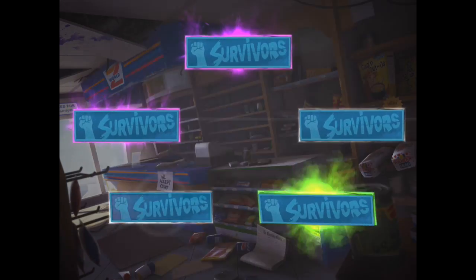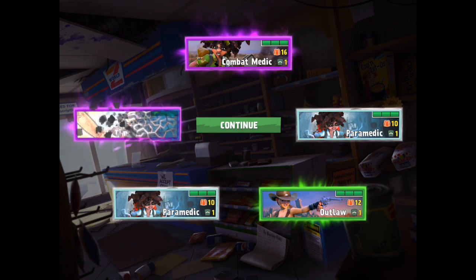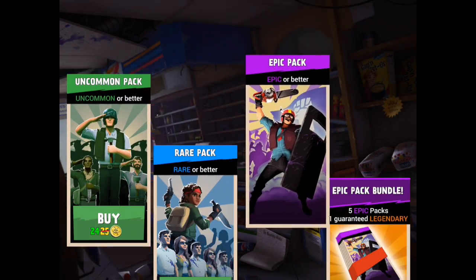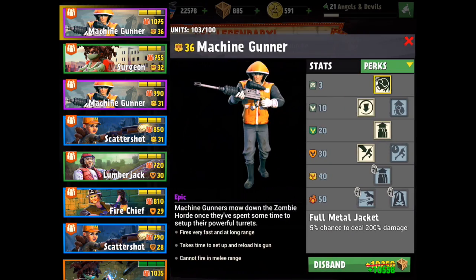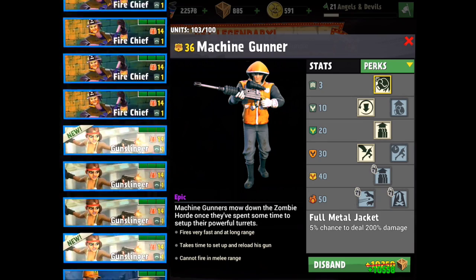Here we go. Two epics - nice, love it! Combat medic and timber beast. I love the timber beast, guys - timber beast is awesome. I'm going to be doing a series on my favorite troops and what the best ones are in each area. I got to sell some things. You guys always notice I always have to sell things because I never have room.